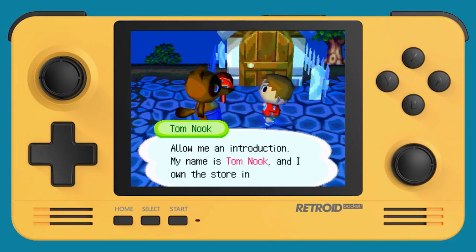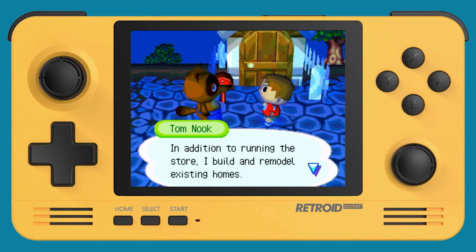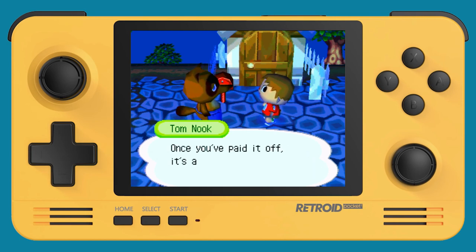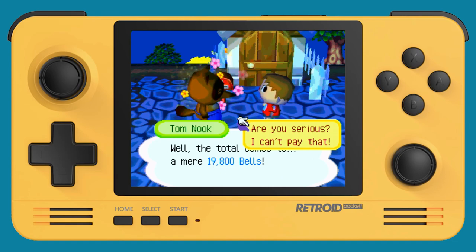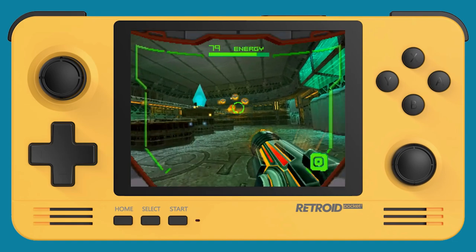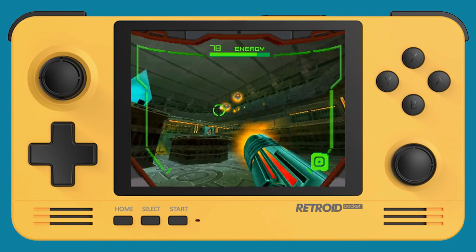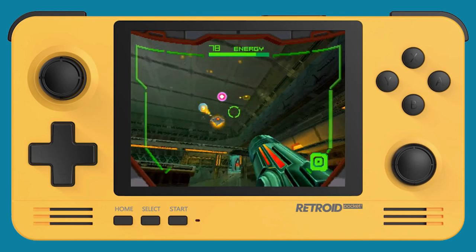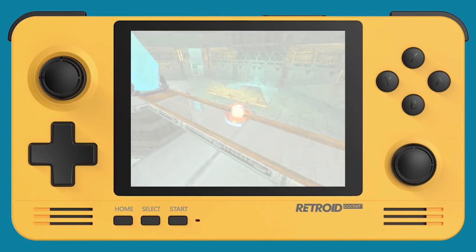Hey everyone, this is Russ from Retro Game Core. Today I'm going to show you how Nintendo DS performance works on the Retroid Pocket 2. There are a couple of considerations when playing in terms of controls, because there are two screens on the DS, so implementing that on a single screen is a little tricky. On top of that, there are different graphics issues you can run into, so I want to walk you through my experiences figuring out the best DS performance.